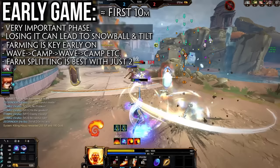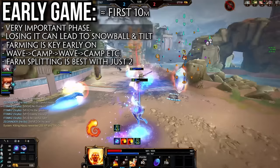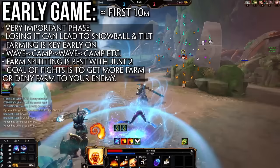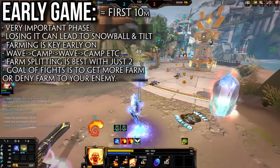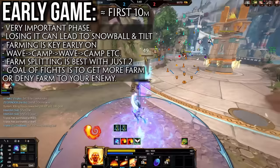While farming is the central focus of the early game, there will still be fighting — Smite is a PvP game and enemies will be looking to poke you out or even kill you. The difference in the early game versus later on is that the objective of most fights is simply to deny farm to the enemy. If you poke someone out so much they can't safely collect their minions, you win the farm game. Kills are great, but with not much to do in terms of objectives and towers often being too strong to take early, kills are mostly a way to deny farm and get extra gold for yourself.